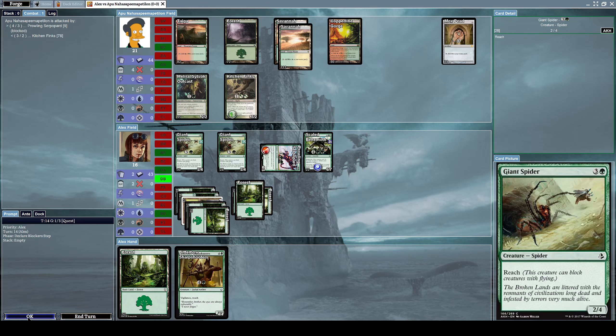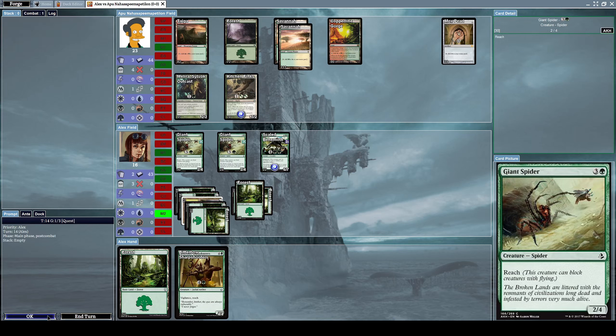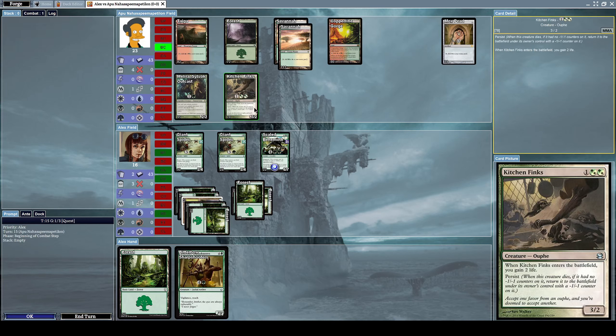They're both strong enough to kill each other, which is quite unfortunate. Now his Kitchen Finks uses its persist ability to come back from the graveyard with a minus one minus one counter on it.